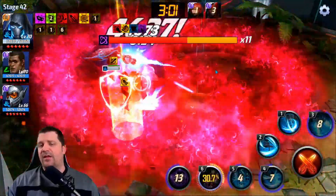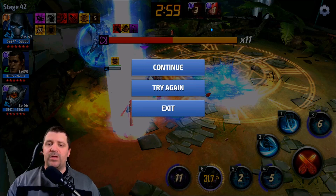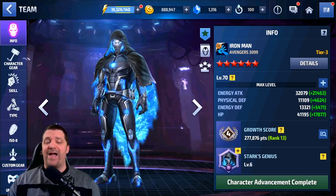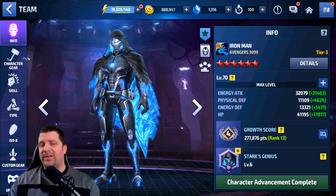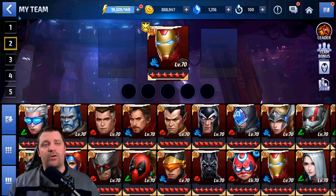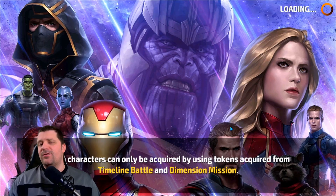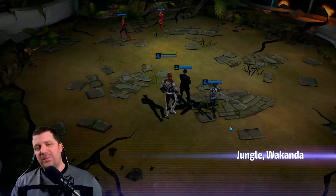We're going to do one more rotation then pause and switch to the Endgame uniform. In three minutes we got down to one bar and a half — that's what we achieved in two minutes. Now switching to the Endgame team suit — they are exactly the same uniform — same setup. This uniform has about 17 to 18% more energy attack, so in theory we should do maybe a bar more in the same time period.